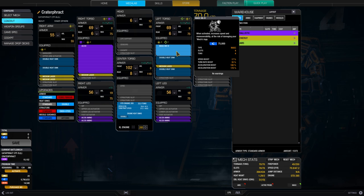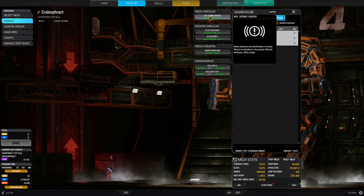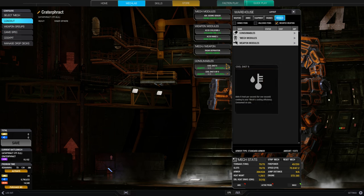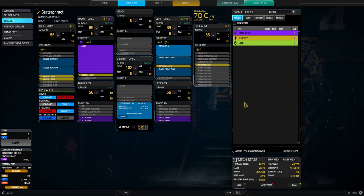You also get a big acceleration-deceleration boost, so mobility is awesome. I've got four tons of ammo — just enough for the AC-20. The modules are AC-20 cooldown, AC-20 range, an advanced seismic sensor so I know when to go in and when not to go in, and a radar deprivation to break locks from missiles. I'm taking two cool shots because the build is quite hot — having all these medium lasers racks up the heat — and as a brawler I need to be in the fight for a long time, so I need to stay cooled down.